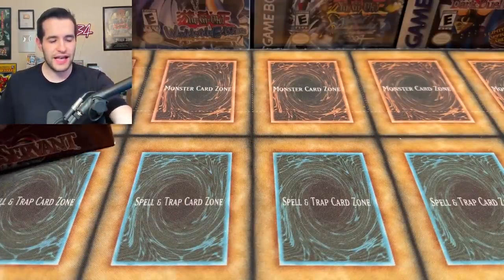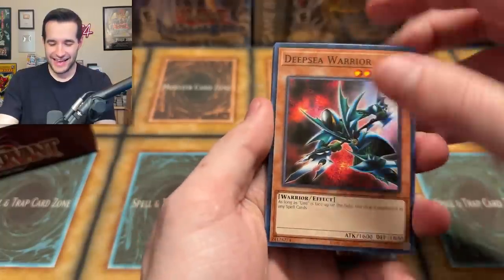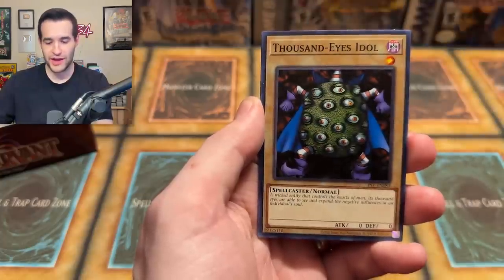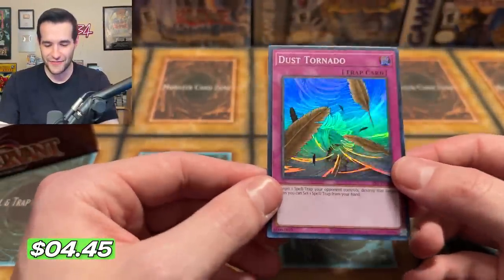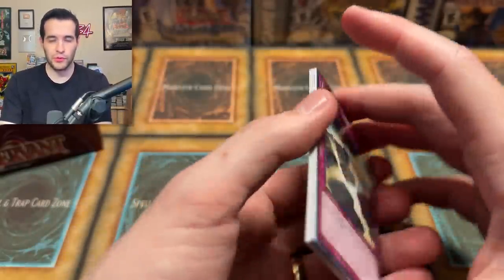Genzo decided to show up today. Dare I ask for a third Genzo playset? Deep Sea Warrior, Insect Barrier, Ladybug, Guido, Falcon, Inspection, Thousand Eyes Idol, Shift, and a Dust Tornado — another foil! Pharaoh's Servant might be taking the cake for the best Legacy Week opening yet. It's gonna be hard to top double Genzo. Metal Raiders and LOB have great cards but yeah — we got Spell Ruler as well, which could be pretty nice. Double Blue Eyes or something would be good.